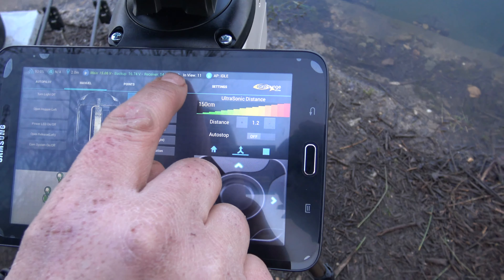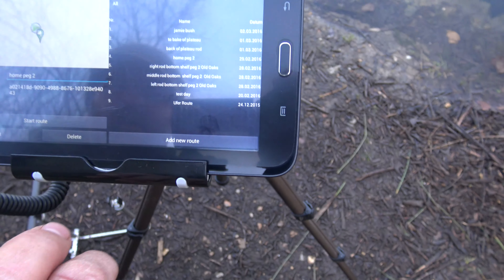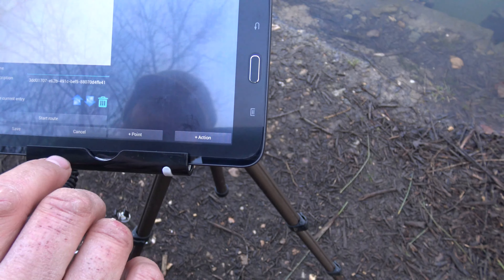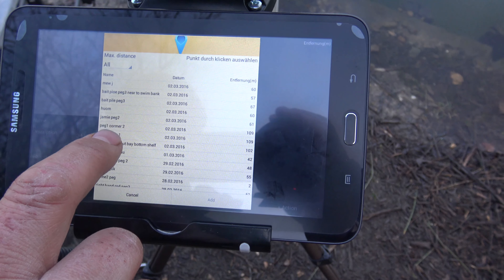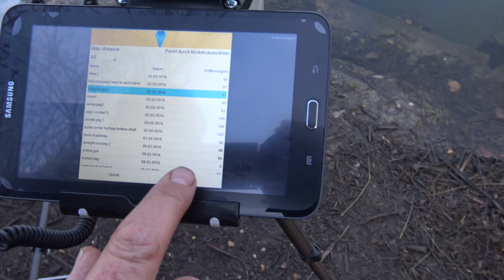So then you go into routes, add new route. First of all you want to send the boat to the point, so you plus point at a point. We've got all the different things I've saved here, so it will be 'bait pile, peg three'. There you go, and then add.